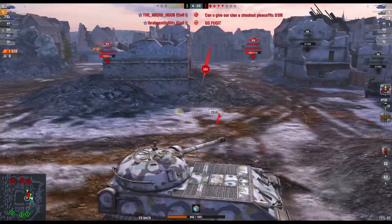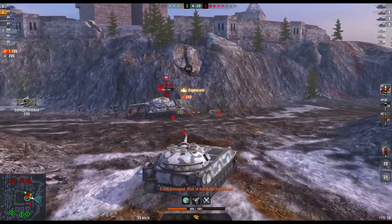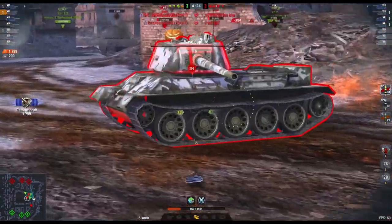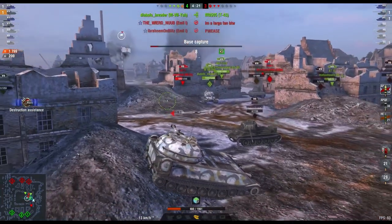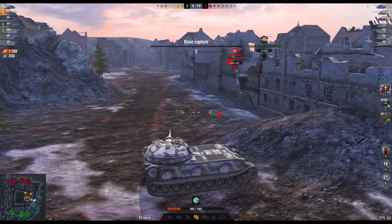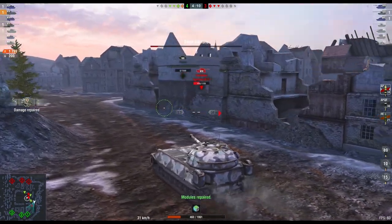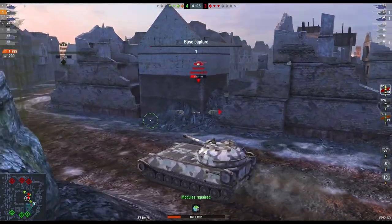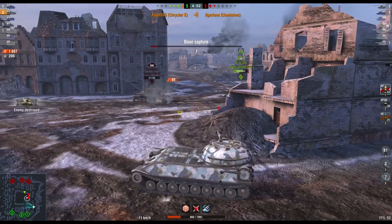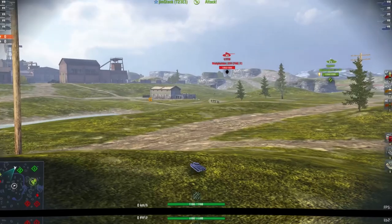I like this tank. For the price — with all the equipment, the avatar, the garage slot, and the camo — you're getting quite a good deal. Did I mention it's a bloody good credit earner? This one isn't a tech tree premium; it comes in the store every now and then. Currently at just over 7,000 gold, you can also get it as part of a bundle with the IS-2 SH. I recommend this tank — it's nice, but it's not for everybody.